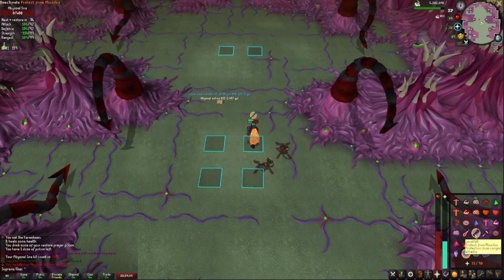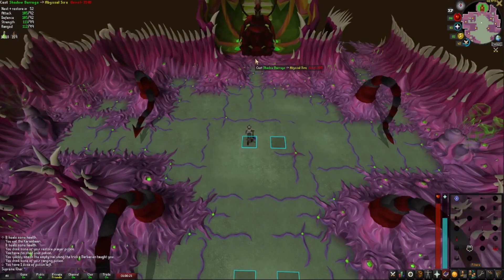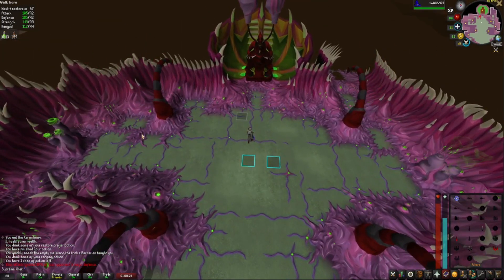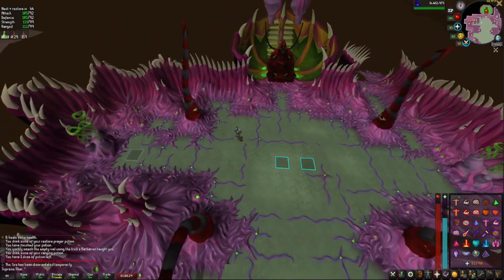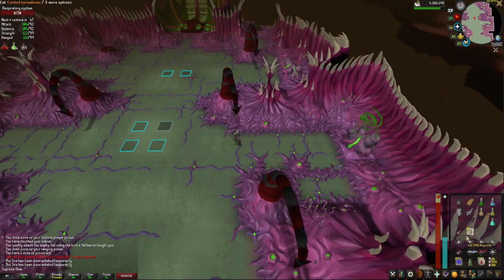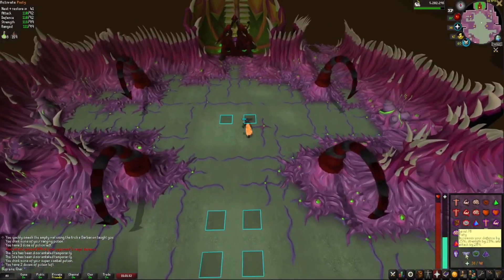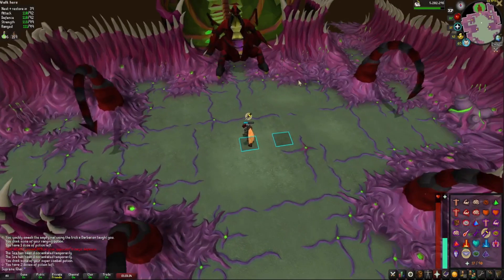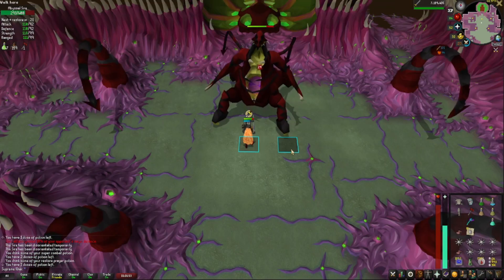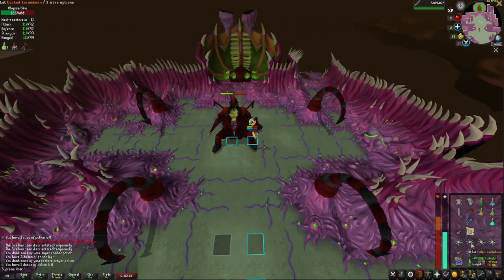That's another kill! Let's try a third one — Shadow Barrage at the beginning, you know the drill. One, two, three — kill the vents with big hits using Rigour. Go to the middle, pot up, equip the Dragon Warhammer, use Protection from Melee and Piety, and let's spec her. Watch out for the miasma pool — and now we go to the second phase.